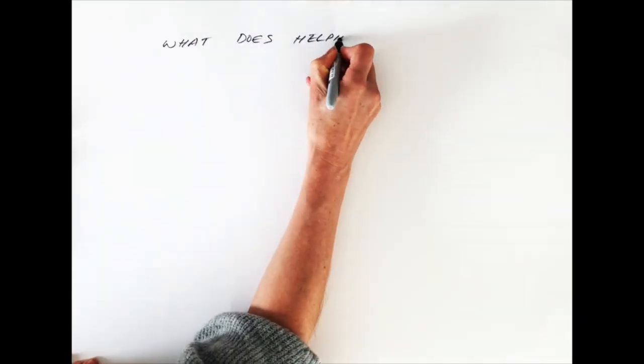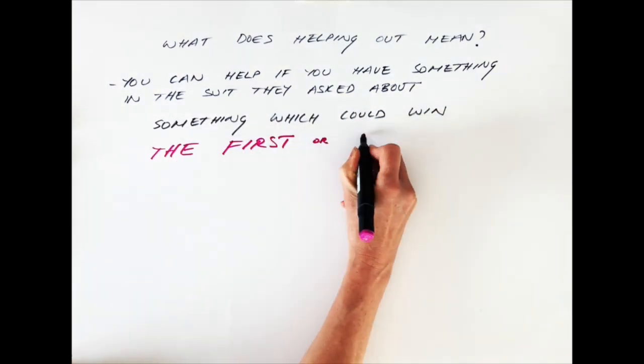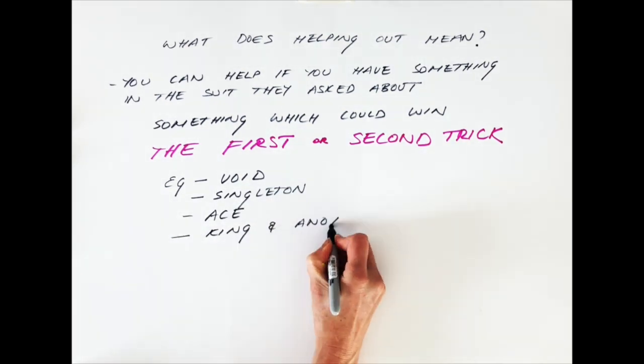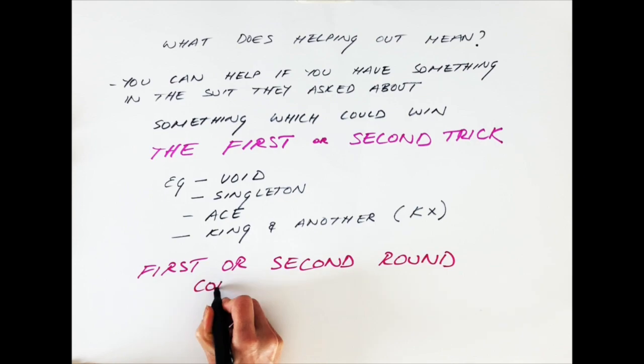What does helping out mean? If you're responding to partner, the way you can help out in the suit is if you have something in that suit that could win the first or second trick. For instance, you might have a void or a singleton, or an ace, or a king. This is called a first or second round control.